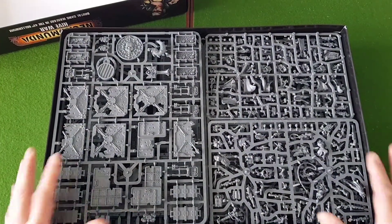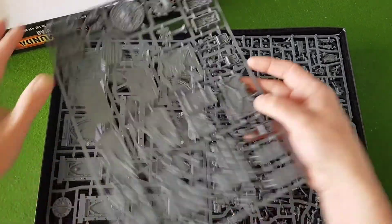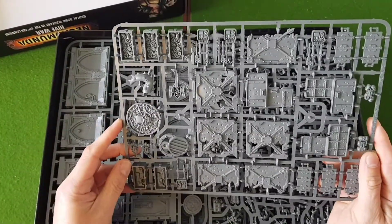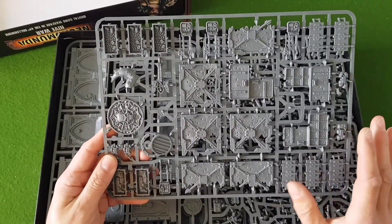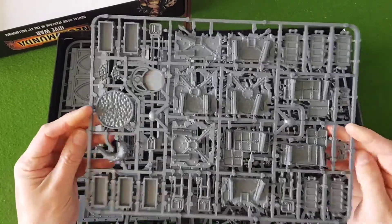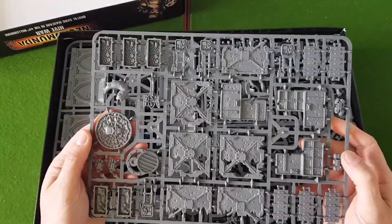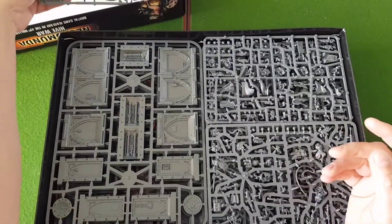So first thing, opening it up — full of plastic. The first sprue we've got here is objectives, booby traps, barricades. This has been in all of the versions that have been released, and I think you can buy it separately as well, so no surprises on that one.